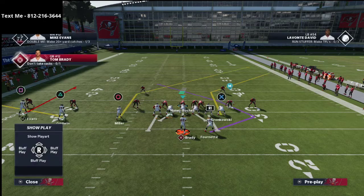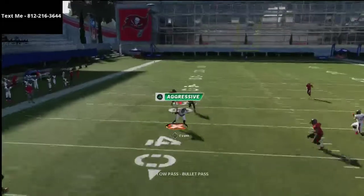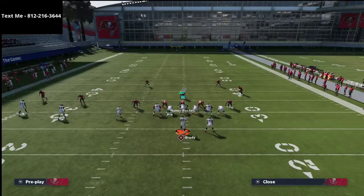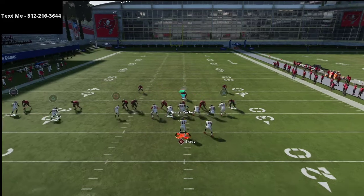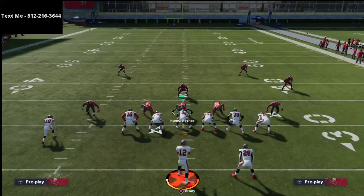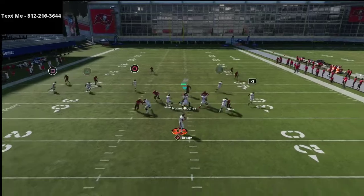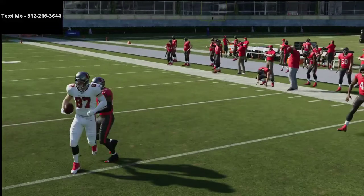The next play is Curl Flat, which is probably the best play in the entire game. This curl flat concept is super effective, and you also have the ability to beat man-to-man coverage. All you have to do is smart route the tight end — he's going to get over the top, and you can swerve-catch him. Make sure you have over 90 route running on your tight end to make it work best. You can also run this from Level Sail, and that corner route from the trips side is one of the best routes in the game.